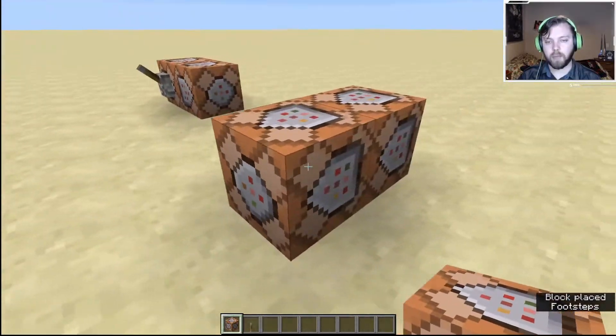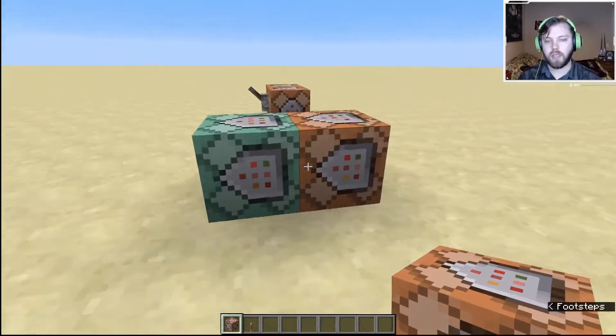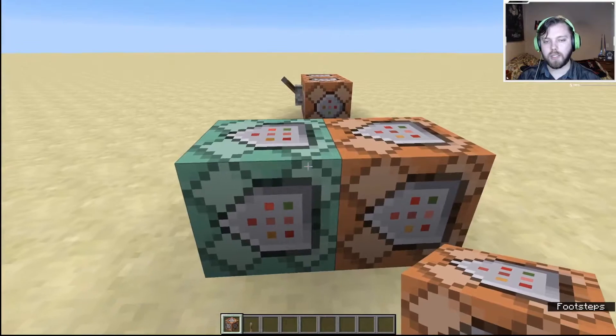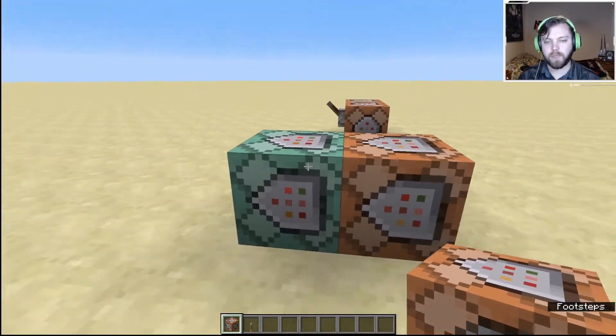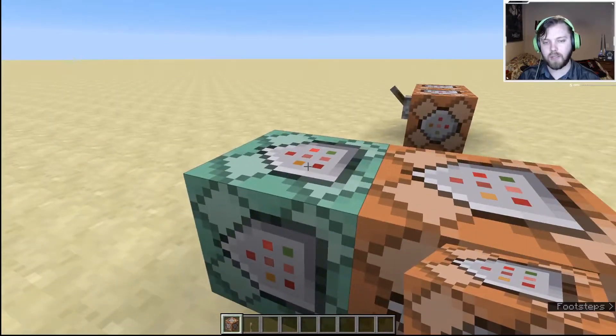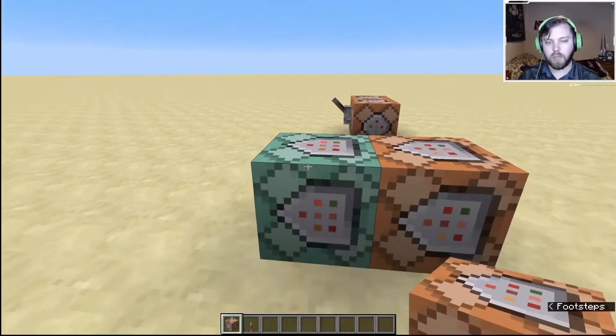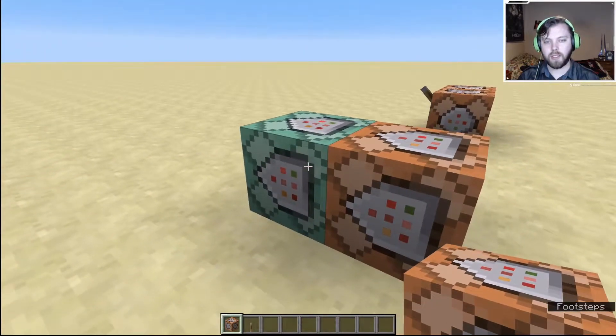The next command block in the line is going to be a chain command block. The chain command block normally does not need redstone next to it — once the command block pulse goes through it, it will activate whether there's redstone there or not. Again you can change that, but most of the time you just want chains to be a chain block.